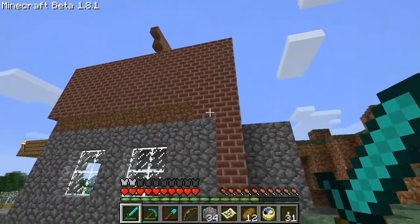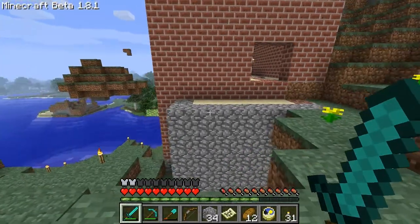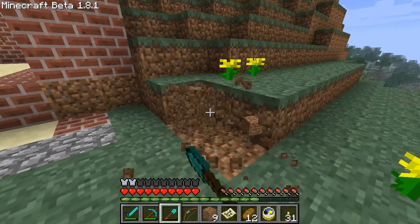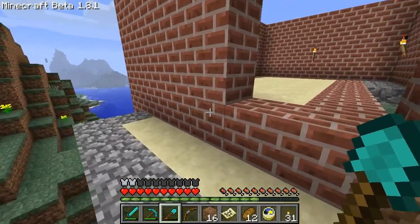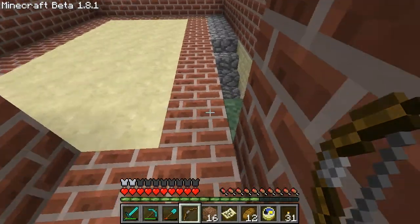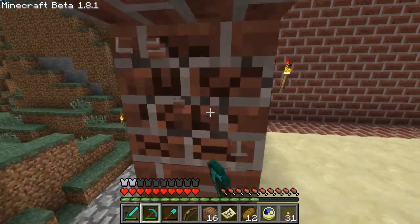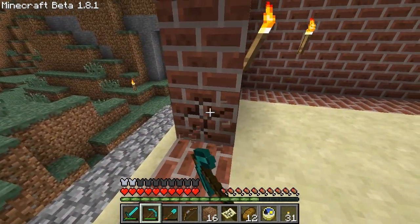I'm trying to think how I want this to be because I don't like the way this sort of shows. I'll get some dirt and a bit more of this stuff because it's useful. I'm going to break down this brick wall and expand it over the cobble, because at the moment it looks ugly.